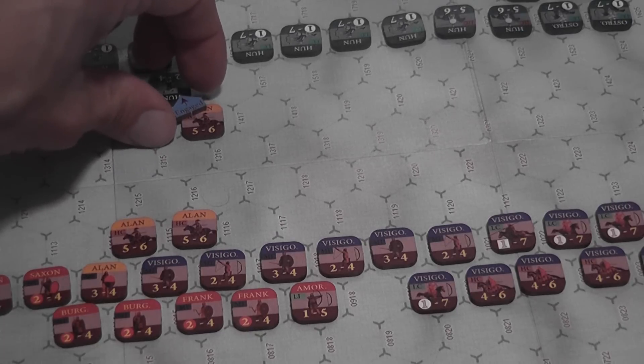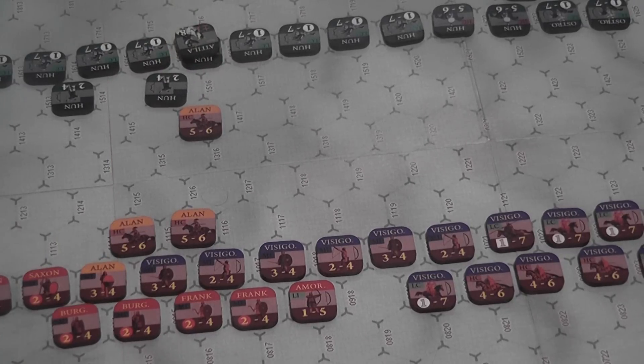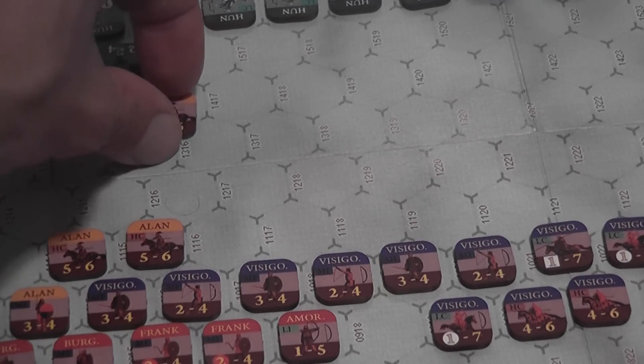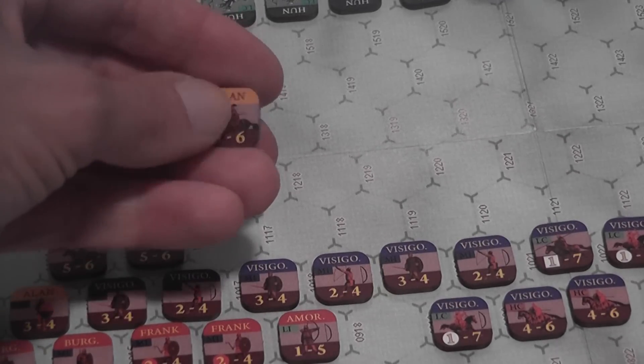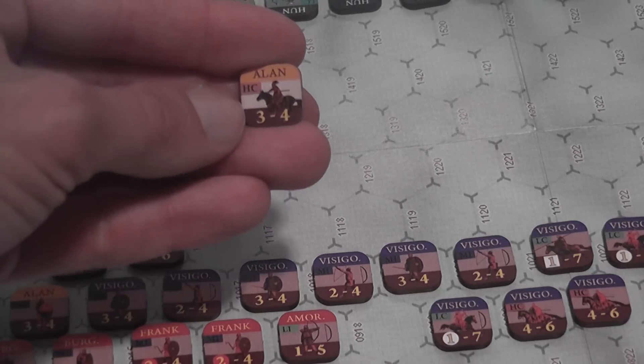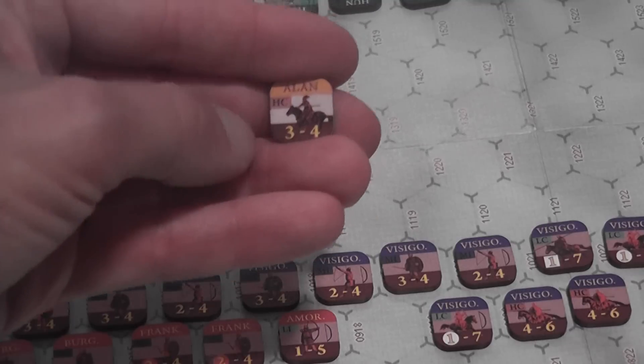Moving away from a unit when you're engaged means that you spend two extra movement points and that the moving unit is disordered. Units have two states: one is regular, the other one is disordered.